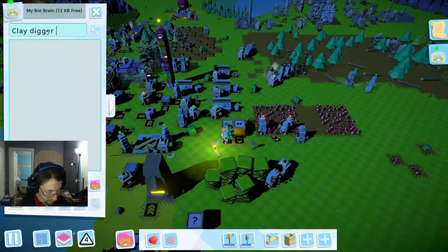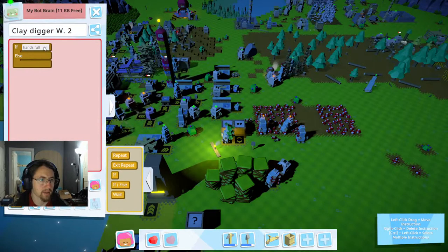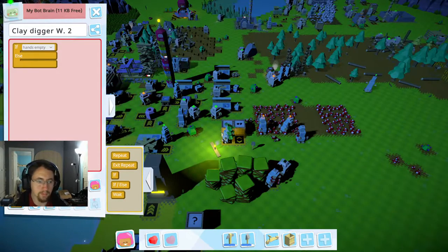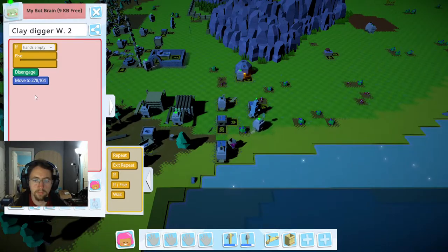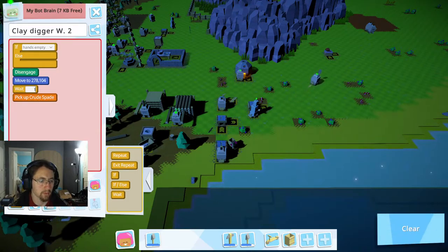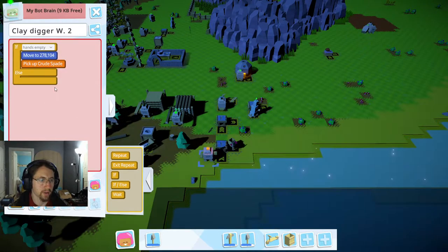We're going to go ahead and get another lady digger over here. We're going to say: if hands empty — I'm going to have to pause this. We're going to put that down. We're going to go: if hands empty, grab a shovel from here.